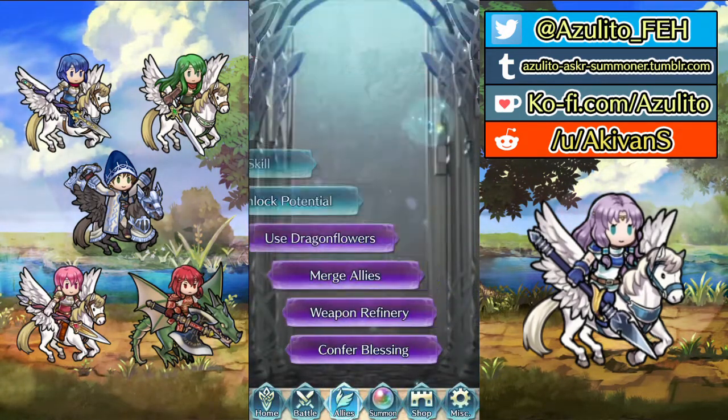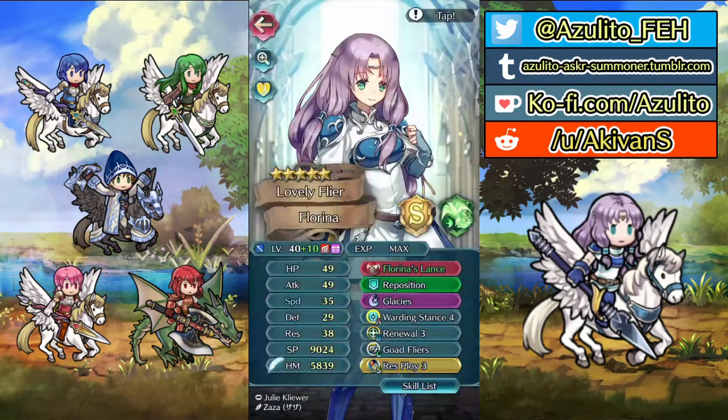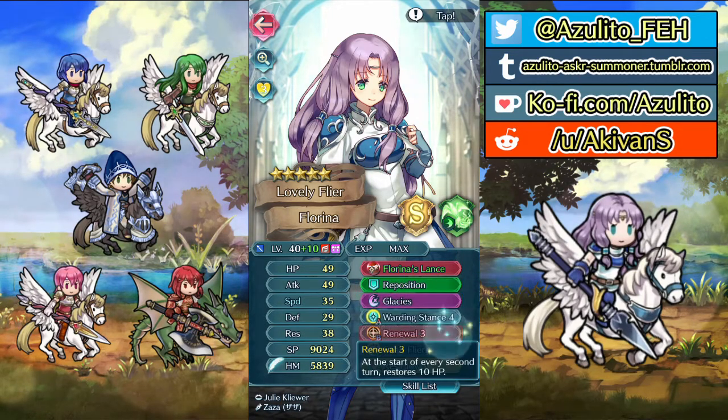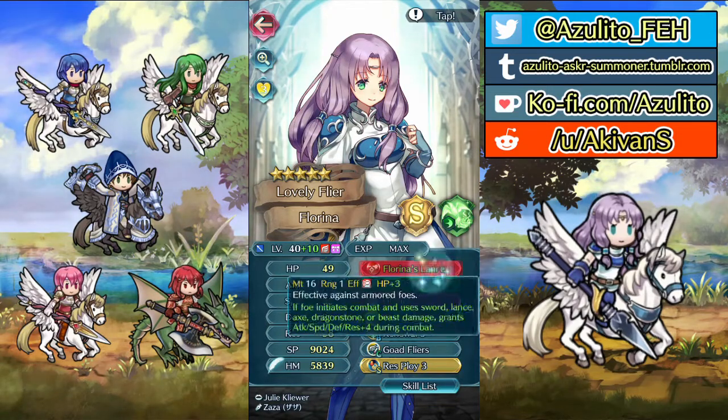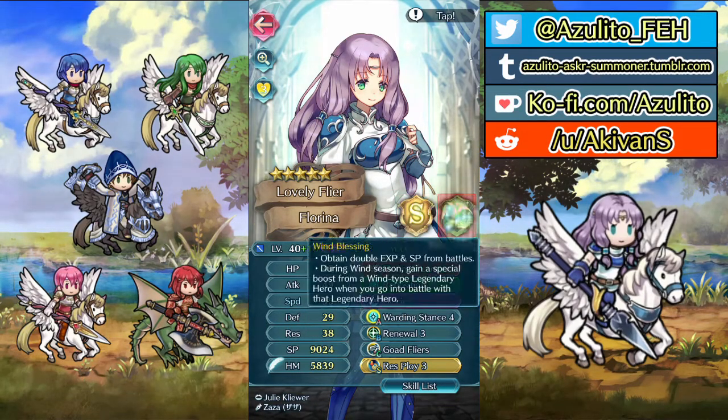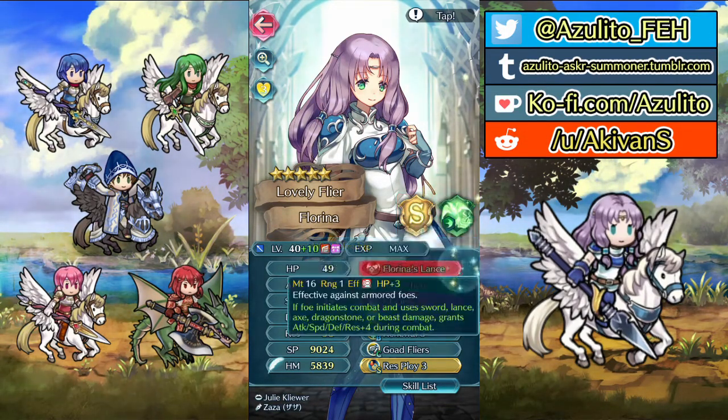Now we learn the skill — that's awesome! The rest of the build is fine: Light's Rein, flashes, renewal, good fliers. Florina's equipment is awesome, so she'll be great for Aether Raids. She was already great, but she'll be better now.